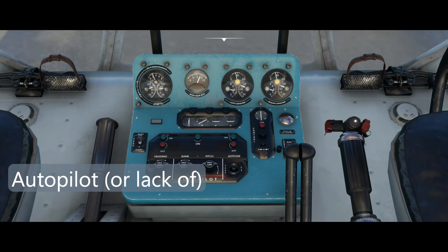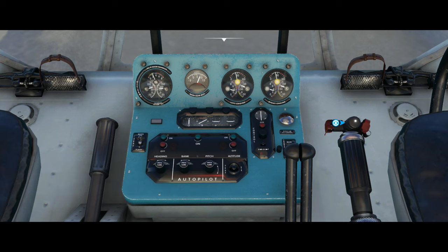Now we come to the real Achilles heel on this particular module. The Mi-8 uses Asobo's helicopter flight model, which does not currently support a helicopter autopilot. This helicopter is designed to be flown with the autopilot turned on. The developers have said in the documentation that this function is not currently working because Asobo don't currently support it. They've clearly included click spots on the buttons but they don't do anything yet. Presumably they are hoping that at some point in the future Asobo will add autopilot support and then they'll have the buttons ready to go. If and when that'll be is anyone's guess.